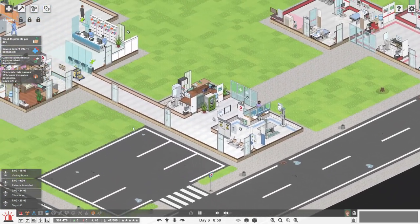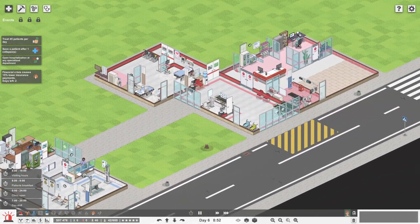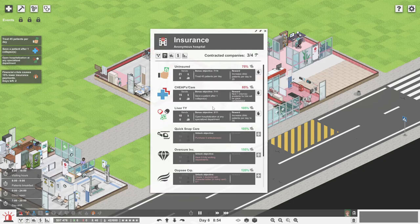Now we haven't got any ambulance bays at the moment. We've got these kind of objectives now to like save people after collapse, so that'll be good. 45 patients - we actually treated 40. What did we do yesterday? We've already treated six and we're going to have 46 patients coming into the hospital, so we should be able to treat 45 patients I hope.